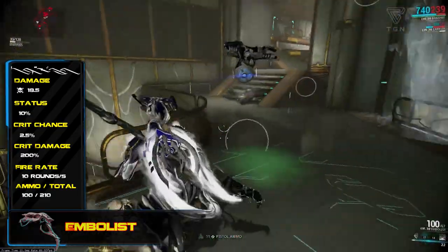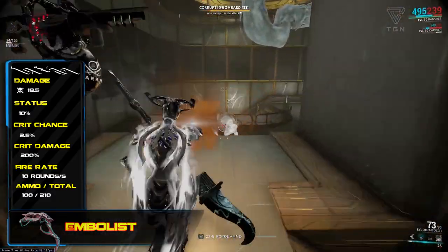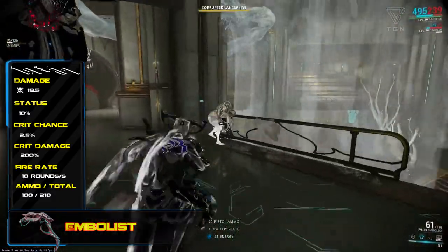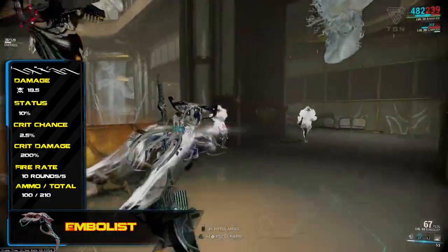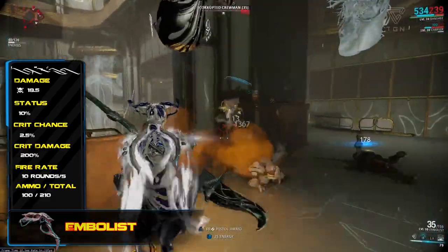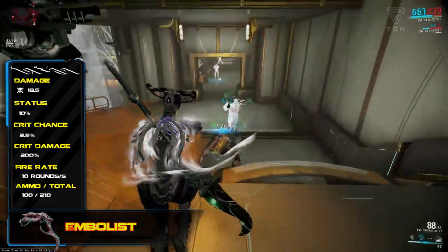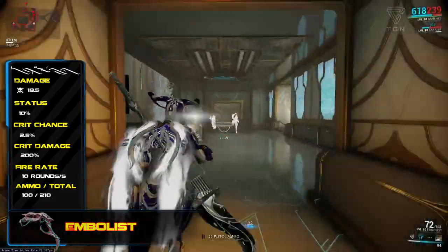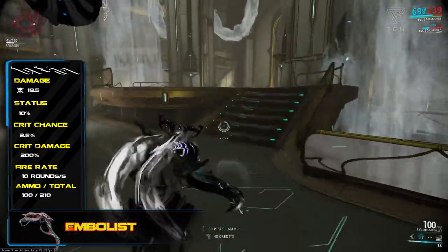Anything in the cone, regardless of whether it's obstructed, will be hit by the damage from it, making it a very effective weapon in a crowd of enemies. The weapon also comes with a fairly average 10% status chance, which while not high enough to warrant a status build, is high enough so that once you take into account all the mods, you will get the non-toxic status procs fairly often.